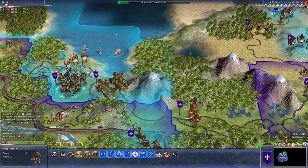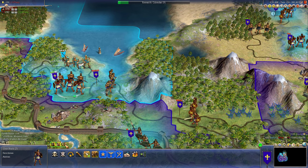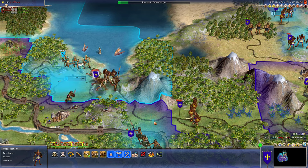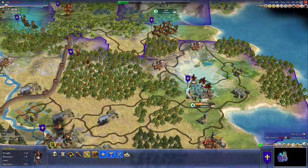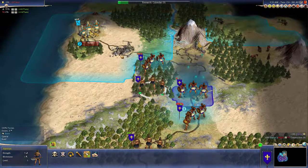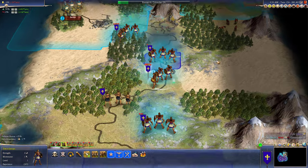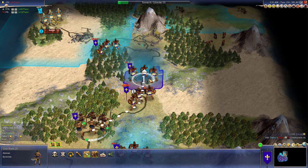We'll get some guys to defend that catapult. We'll move this whole stack. And we've got an archer defending so we don't need to defend it. Just keep on pressing the attack. Get more and more cities. Hopefully it doesn't make us bankrupt.